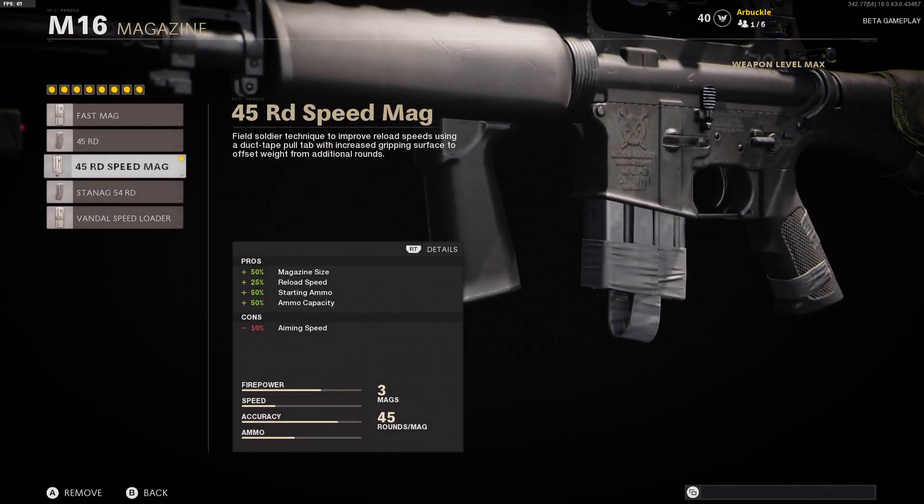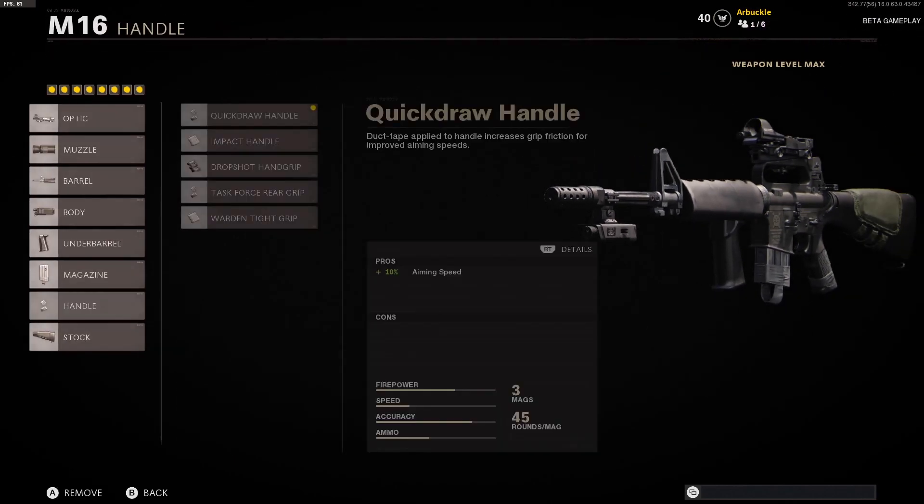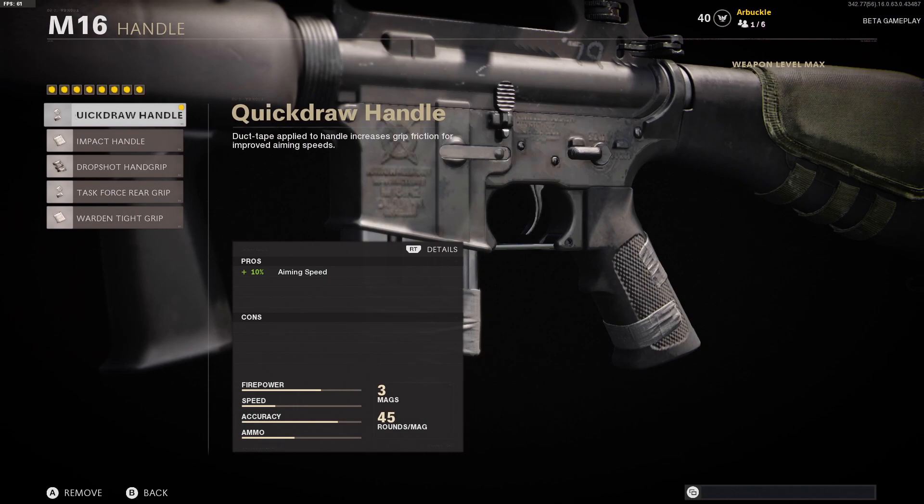The magazine that we're using is the 45 Round Speed Mag — magazine size, reload speed, starting ammo, and ammo capacity all get massive boosts, so we're running the 45 Round Speed Mag. The handle that we're using is the Quick Draw Handle, just for the 10% aiming speed boost. It's going to help your speed out a little bit and make you quicker to get those first shots off.